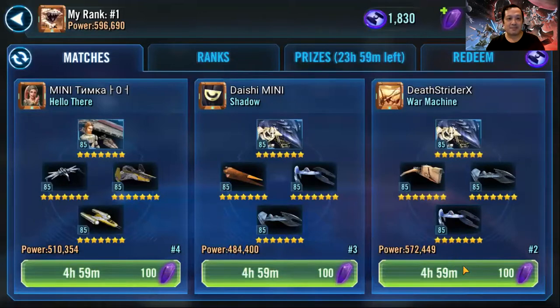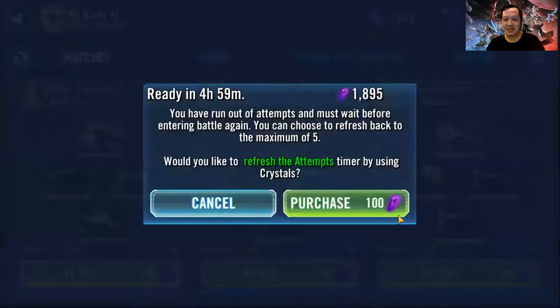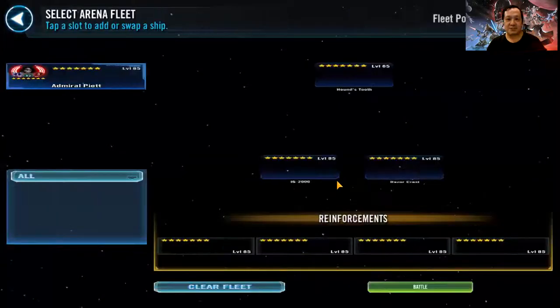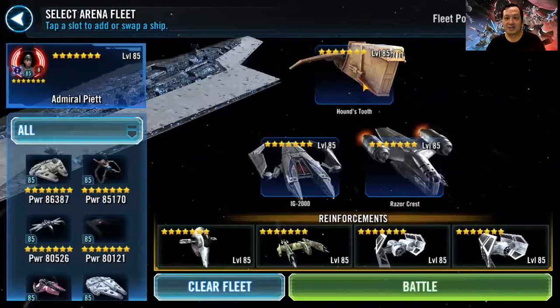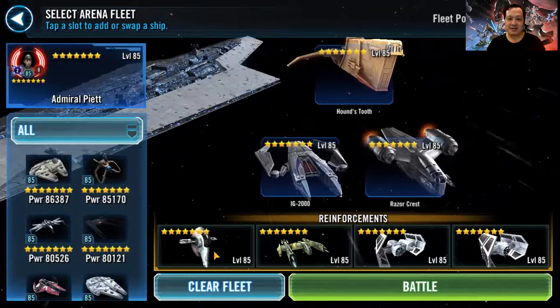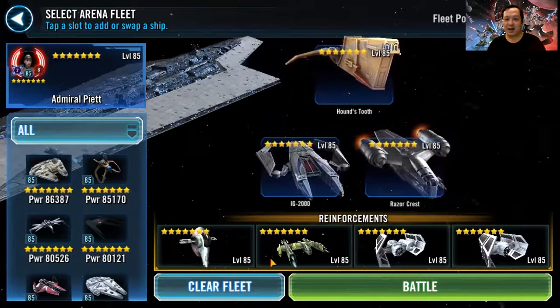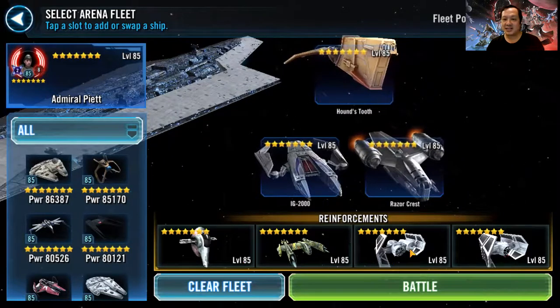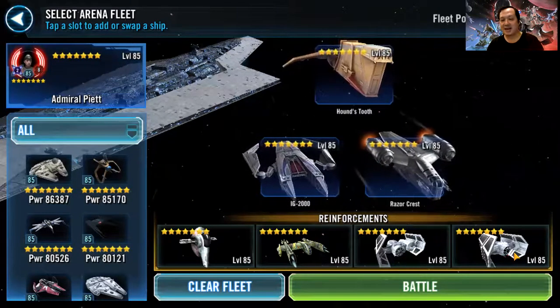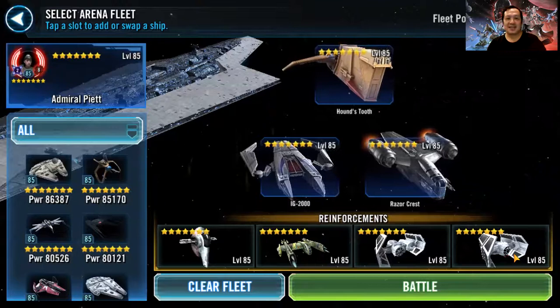I'm still holding my position at rank one. I want to show you guys how to auto the battle with these ships. Starting ships: Hound's Tooth and Razor Crest, and for reinforcements we've got Boba, Xanadu Blood, TIE Bomber, and X-Type Idol. Let's battle!